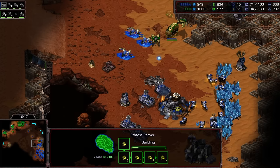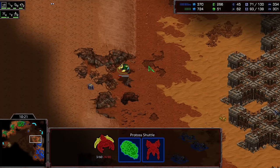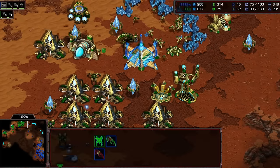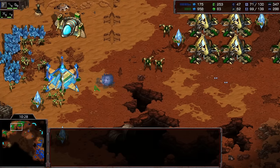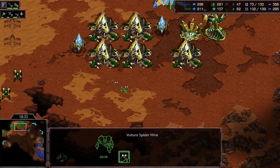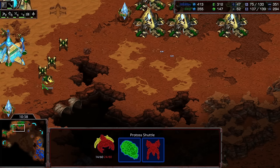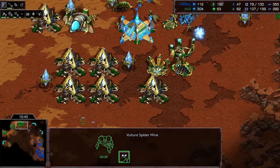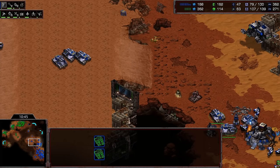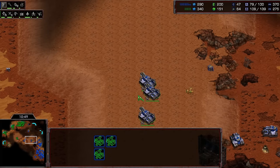Snow is taking no damage on that reaver — it's unbelievable, it's still full HP. The shuttle has been taking some damage but for the most part keeping that unit alive and safe. Just amazing control out of Snow so far, shutting down the drops back at home as well. Every move Flash makes is kind of being countered right now. Flash is actually going to take his plateau now — the plateau is kind of a double-edged sword. You cannot build any turrets up here.